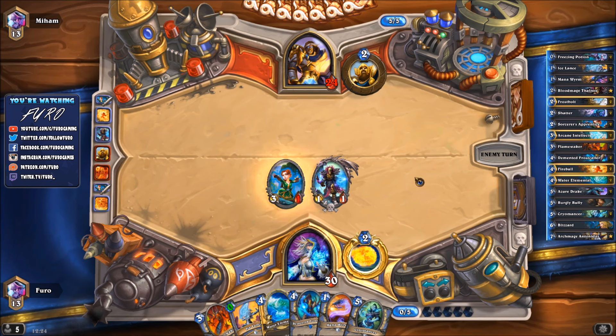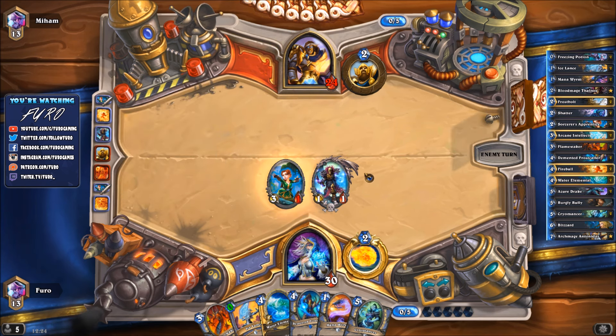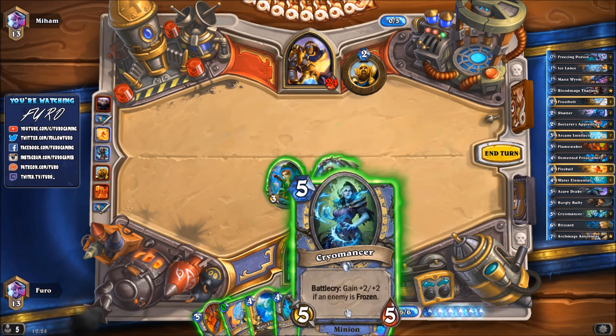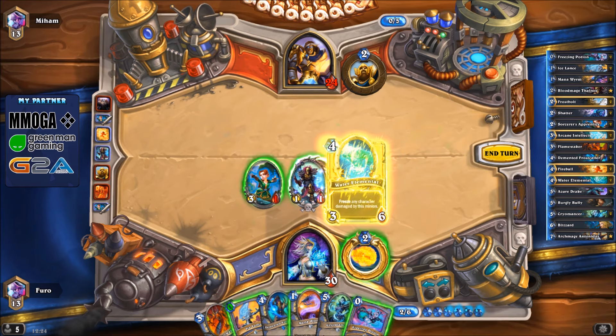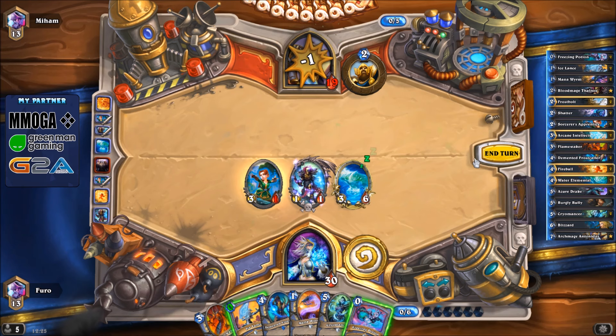That's a risk I like to take. At least we're getting another card draw from Bloodmage Thalnos. Solemn Vigil - all right, need to be careful. For the Equality here - if we just drop the Cryomancer right now that could be dangerous. If he plays Equality, the Cryomancer goes down. Not sure if we want to do that. We could also drop the Water Elemental, wait for the Equality, and then drop the Cryomancer next turn - that might be better.